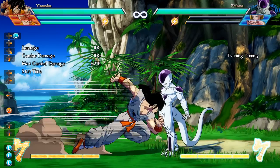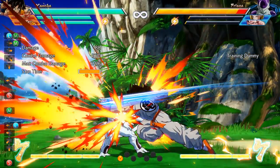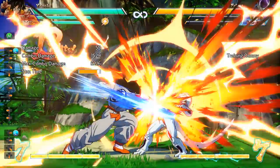You can start your Wolfang Fist off with quarter circle forward light or quarter circle forward medium. The difference between the two being that if you do quarter circle forward medium next to your opponent, you'll appear behind them and perform the Wolfang Fist. After that, if you hit medium, Yamcha will perform the next part of the Wolfang Fist as seen here.